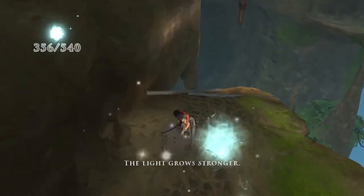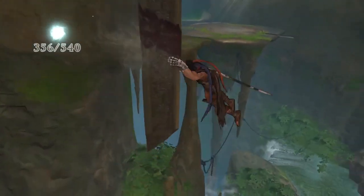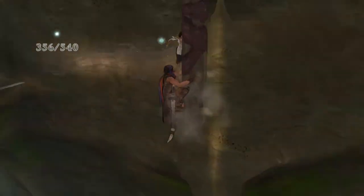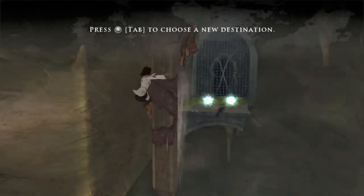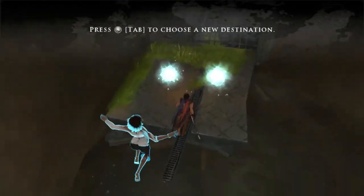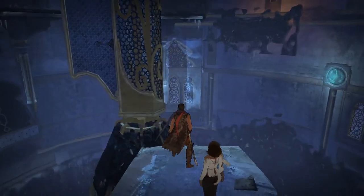Another counterintuitive thing is jumping on walls to run on them. In the other games you have a dedicated button for wall running, but bizarrely in this game you still have to use the defend button for wall running and also move levers with it, so it's a little confusing why they didn't make a separate button for it.